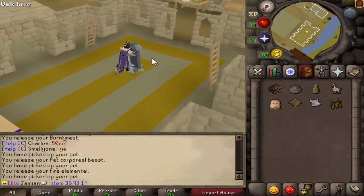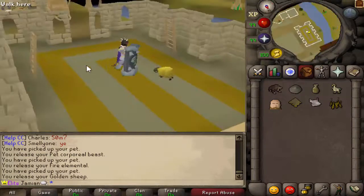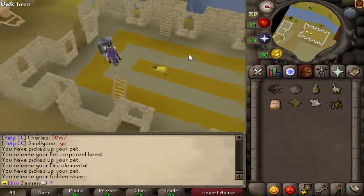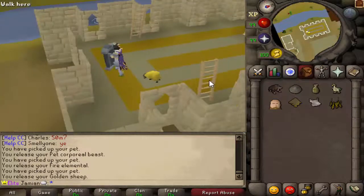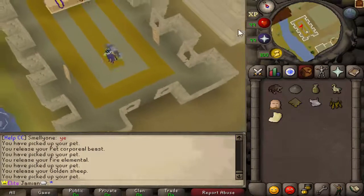And the Crafting pet, which is the last one, is a golden little sheep. I think it's cute. It follows you around. I feel like I'm missing one, but I don't see it — so whichever one I'm missing, I don't know. But yeah, those are there.